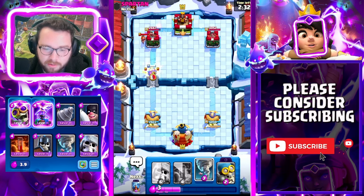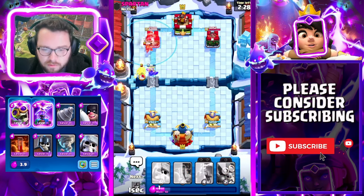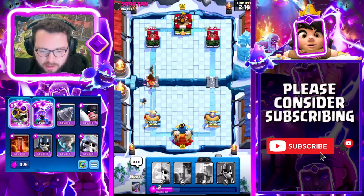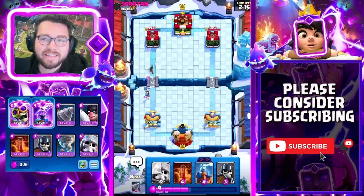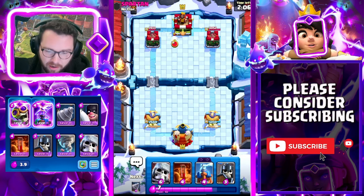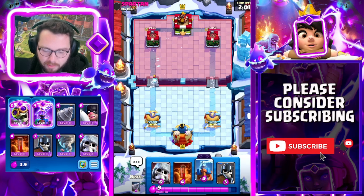He buries here — good hog actually, kind of to save his tower. We got way more damage than they did so that's awesome. Hog is still somewhat prevalent in the meta, but I don't think it's very good at top ladder. Some people just get comfortable with their win condition and keep playing it — that's how I feel about log bait sometimes, just sticking it out even when it's bad in the meta.